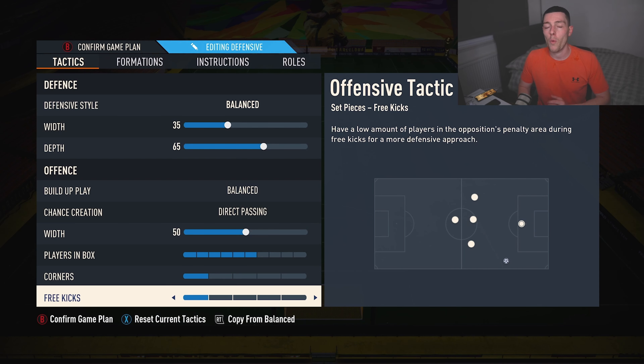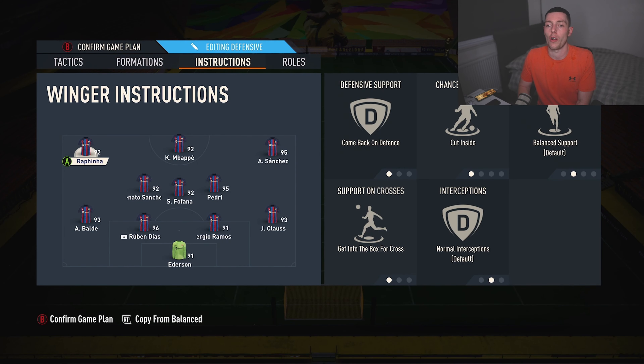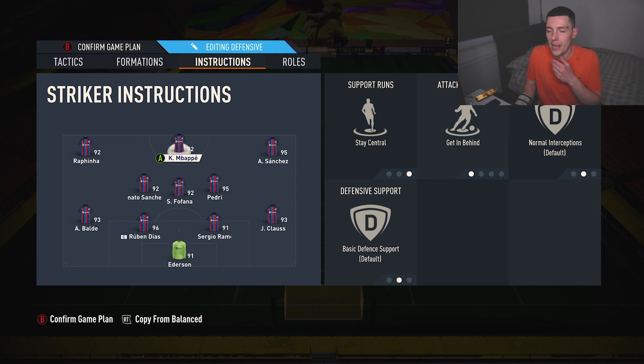Corners on 1, free kicks on 1 — just to limit those counter attacks. Especially playing in the Elite Division, it's a bit hellish so the counter attacks are super strong and we avoid them at all costs. How we have it set up: striker is stay central, getting in behind as always.